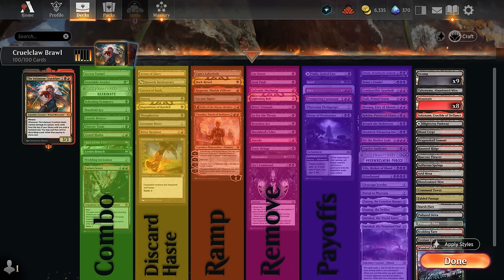Our anti-control cards include cheap discard effects to take away opposing removal or counter spells, ways to make Cruel Claw unblockable with Cavern of Souls, and plenty of ways to give it haste to potentially surprise the opponent. We don't have a ton of ramp cards since playing a two mana ramp artifact when our commander costs three mana isn't incredibly helpful, and they're not the most exciting cards to hit with the ability.